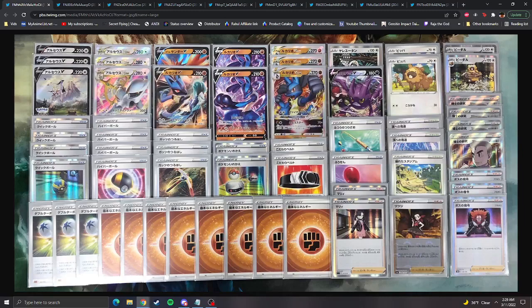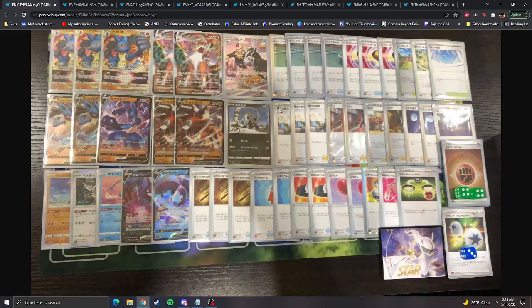Lucario V-Star is one of our new attackers coming into the format — a new Fighting-type attacker with a ton of damage. With the Pickaxe and RCS, Lucario and Bibarel, kind of having that setup under your own Path to the Peak — immediately when I see Bibarel I think Path to the Peak. The Pickaxe helps you set up your Lucario as quickly as possible.